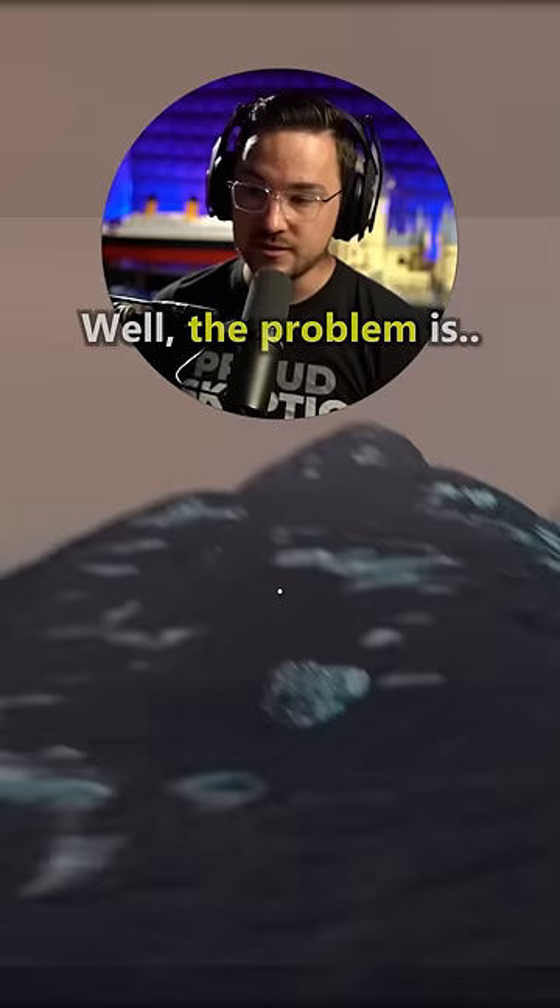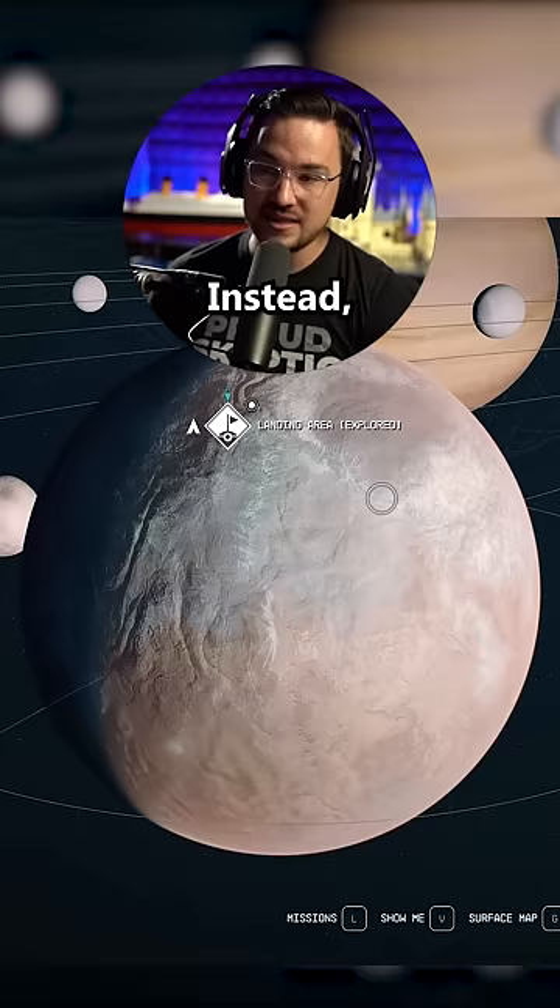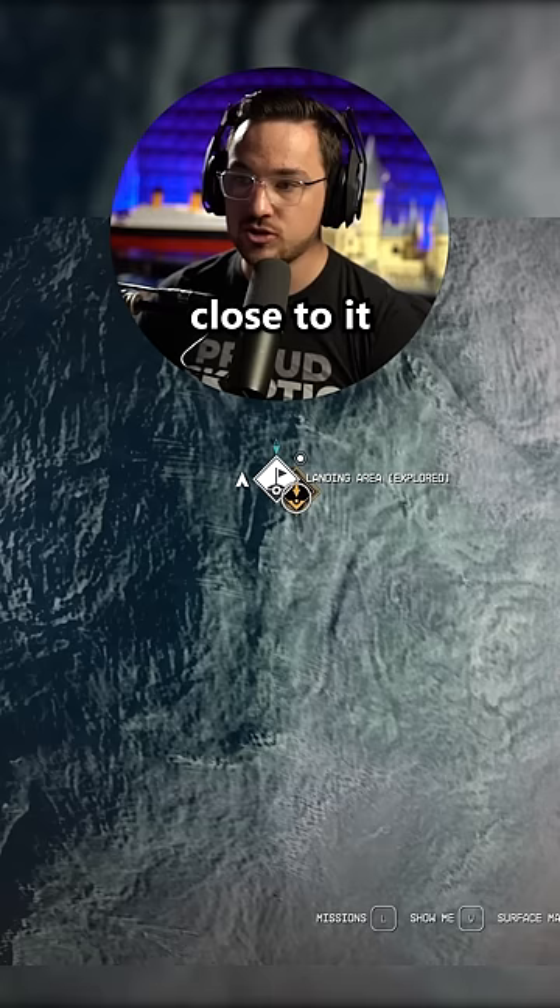The problem is that if the invisible wall is right here, you can't actually just set your landing zone over here a little bit or over on this corner or whatever — you can't do that. Instead, what you have to do is go to this menu and try to get as close to it as you possibly can. If I then travel to that landing zone,